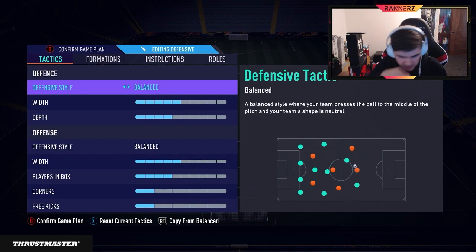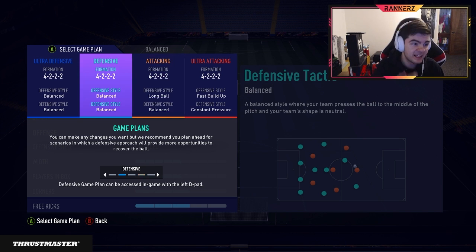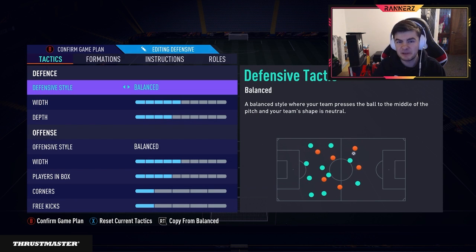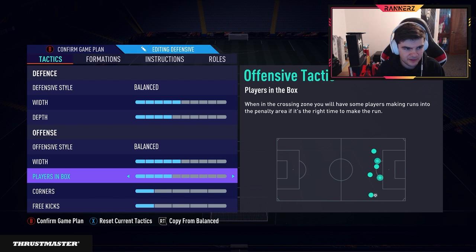Now this is the defensive game plan. I switch between defensive and offensive a lot based on gameplay. If you don't believe that gameplay changes in FIFA, I don't know what to tell you - but it does. The long ball game plan is for when you're in nice gameplay and can play nice passes and through-balls quickly. The offensive one is a balanced offense for when gameplay is so bad you're stuck in the mud and need simple passes. So let's get into the defensive one first. This is the wave - balanced five-four, balanced five-four, nothing too crazy.